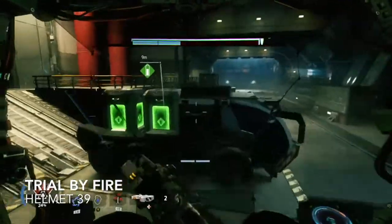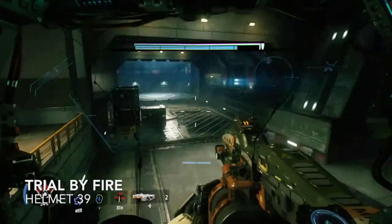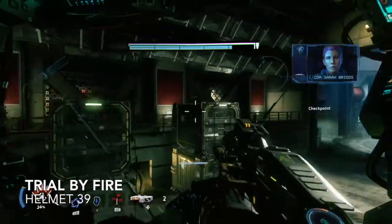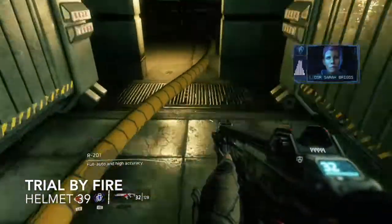The truck with the two big green boxes on the back should be fairly easy for you to spot. Just after you pass that, on your left-hand side there'll be a little opening. Get out of your Titan, pop through here, and I'll show you where the next one is.